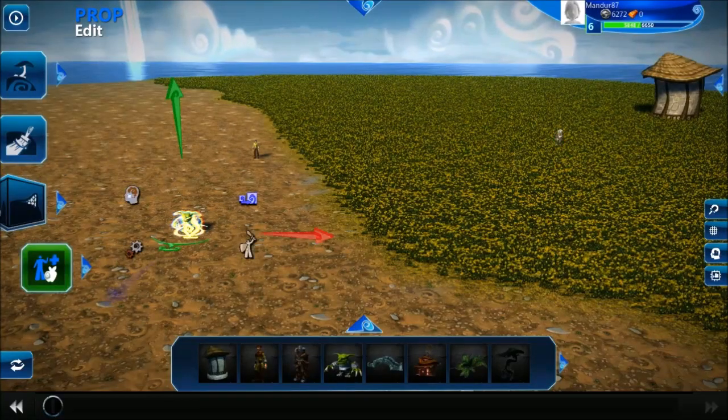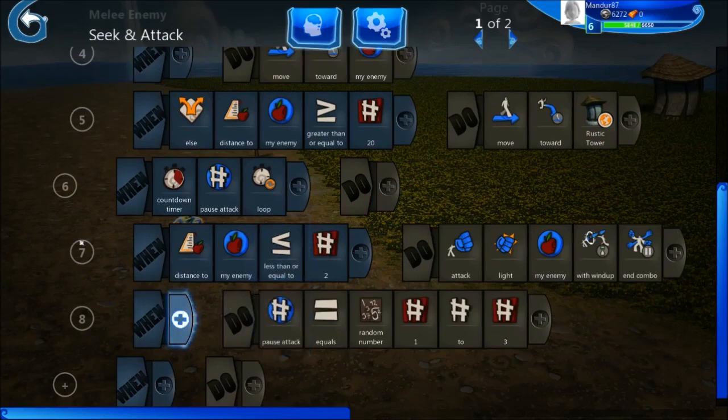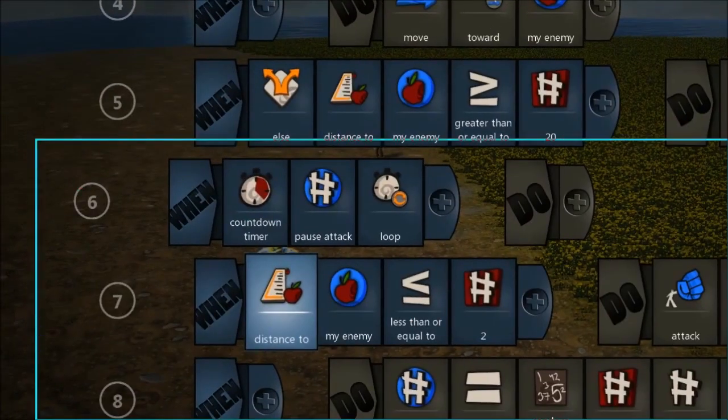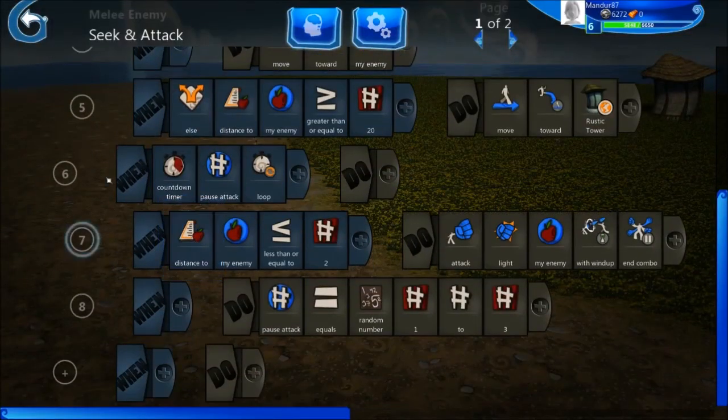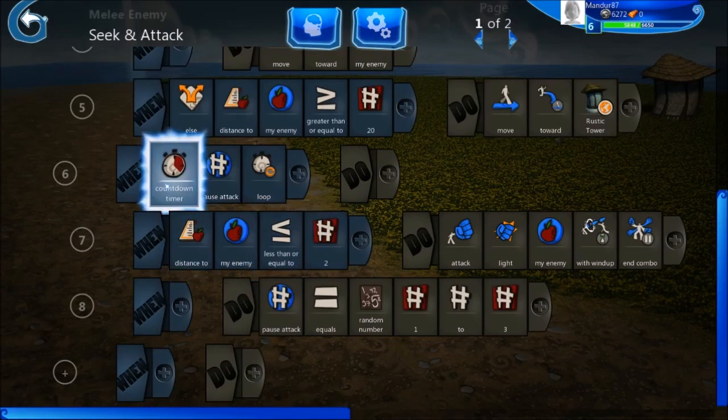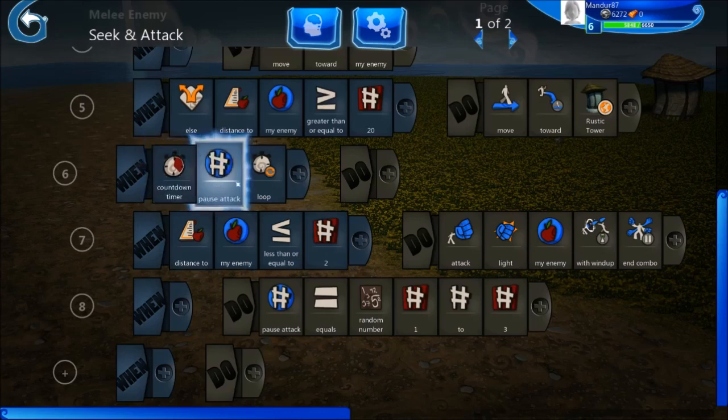Let's look a bit more about the logic of the goblin on line six. What does this mean? It's quite a big line, but actually it's not very complicated. If I remove this, the goblin will simply attack every 0.3 seconds — that's pretty fast. Here I am putting a countdown timer and a variable called pause attack.